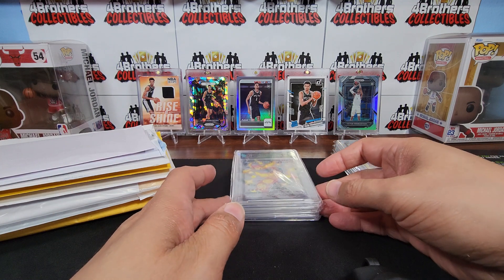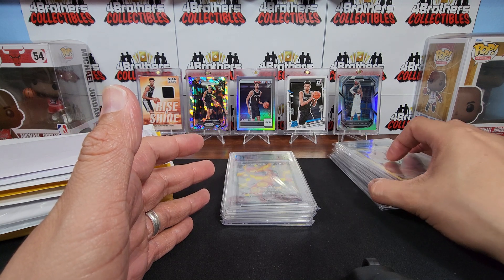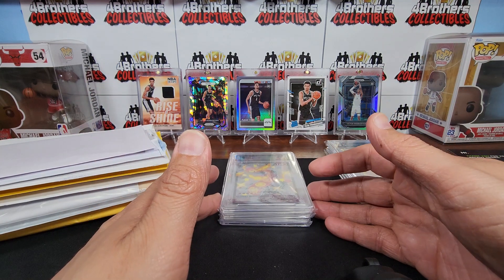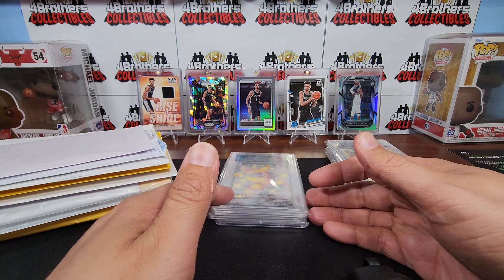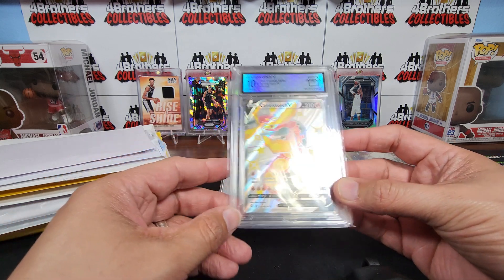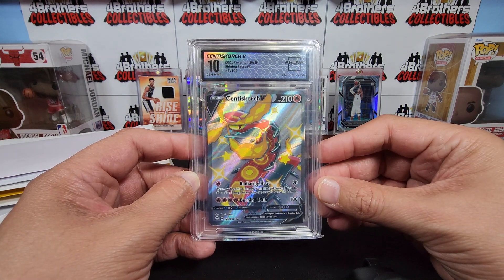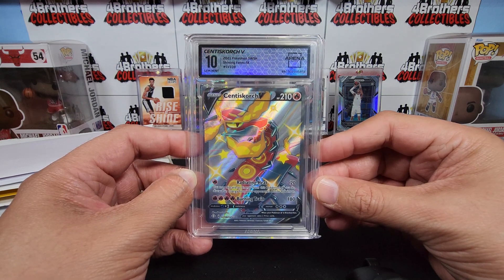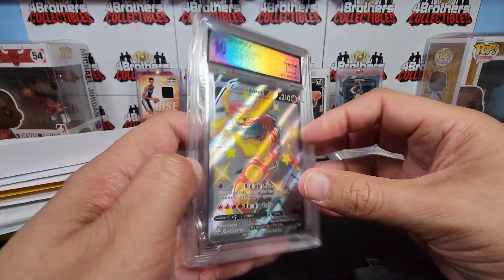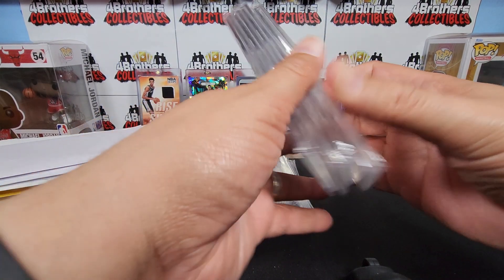They do have chase cards in these packs — you can hit higher-tier cards worth more. I think we got the lower base ones; we didn't hit any of the really high-tier chase cards. The big chase card this time was something like a Shadowless Charizard. Our next hit was Centiskorch V from Pokémon Sword and Shield Shining Fates, Full Art, also a 10. Those four cards were from the $50 Black slab pack.